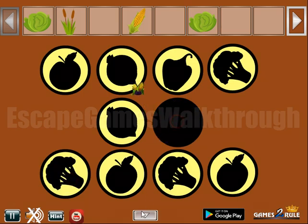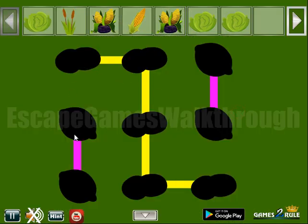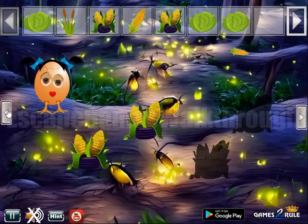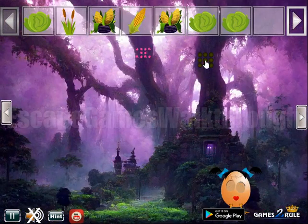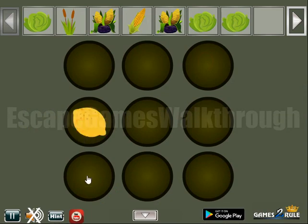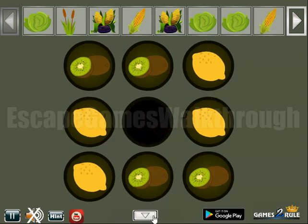We want one more set of corn. Then here's another one — cabbage. Let's look at this hint. We can see pink lines for oranges and yellow for kiwis. This hint is for the place here we are to connect it. Lemons here and kiwis on this place. We've got a corn.